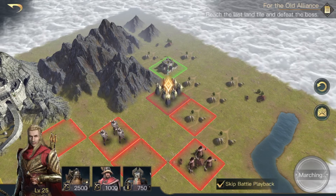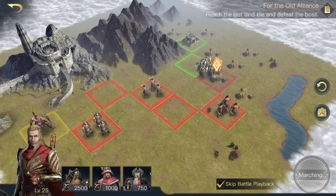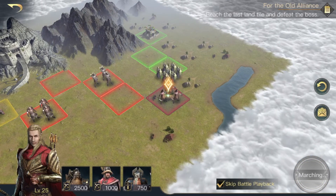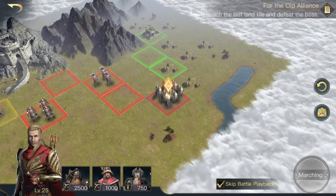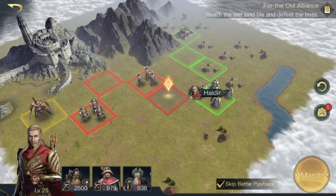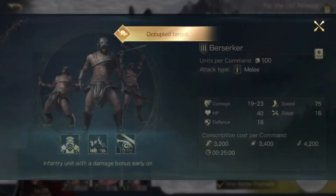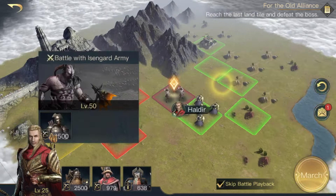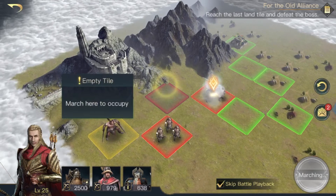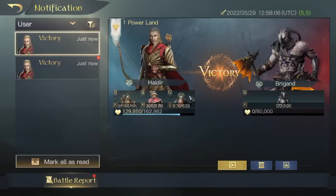I've got Skip Battle Play checked because I'm not sitting through 20 battles. He is only level 25 so I'm not sure he'll be able to complete the unique — I think when I did it before the commander was a bit higher level. Let's see... okay, we lost that round but we didn't lose too much. What is our boss? The boss has 3,000 Berserkers. These are all level 50 armies — I can't believe how well we're doing.